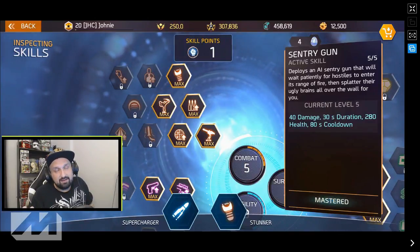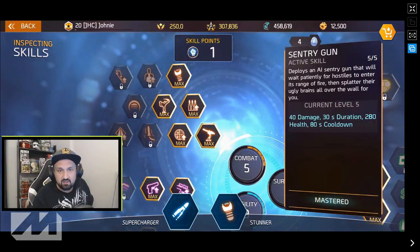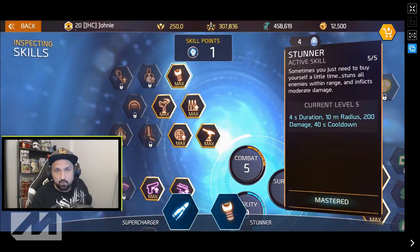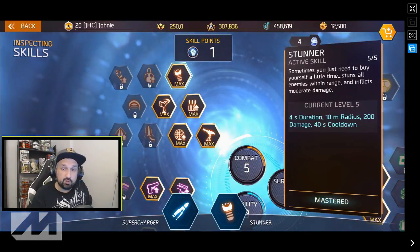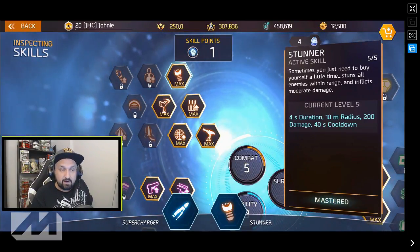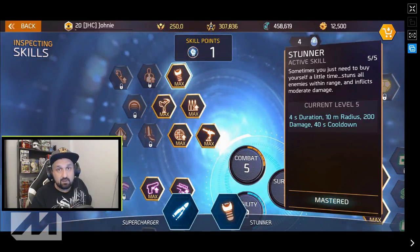The sentry gun deals 40 damage at max level and lasts 30 seconds unless it dies fast, but it does deal decent damage. The next couple of skills are cool — more ammo, more accuracy is not bad at all. The fourth one is the stunner skill, an active skill with a super short 42-second cooldown. You can activate it a lot, and this thing is very, very good in silver arena against the toughest enemies — it will stun the enemy and save you for real.